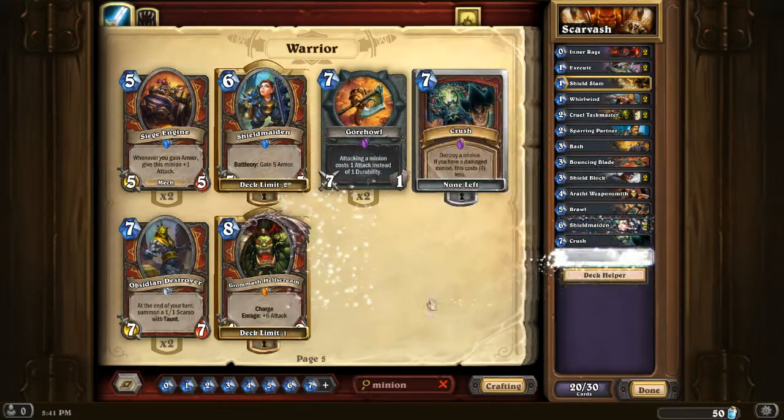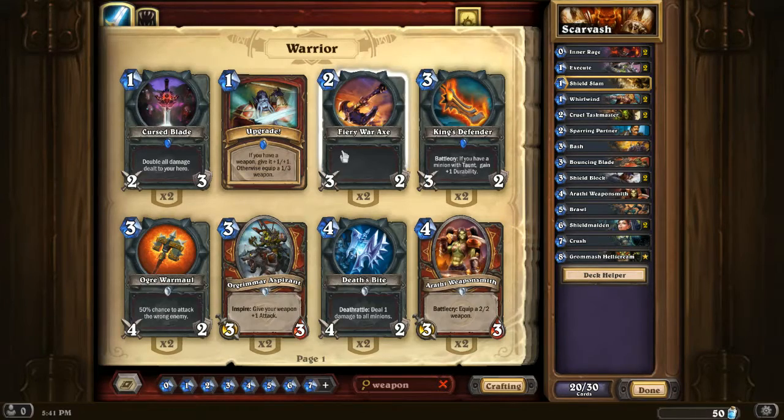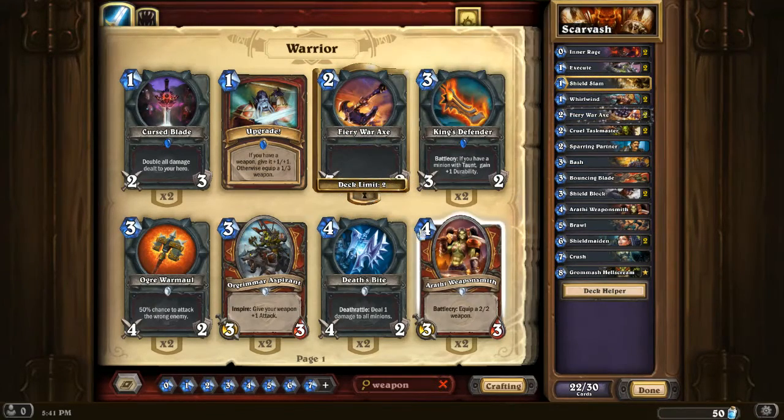Shieldmaiden is good, Grommash is good. I'll throw in some weapons - they work well in general against these sorts of encounters. Fiery Win Axe, double Fiery Win Axe is fine. Double Death's Bite - it may be too slow.